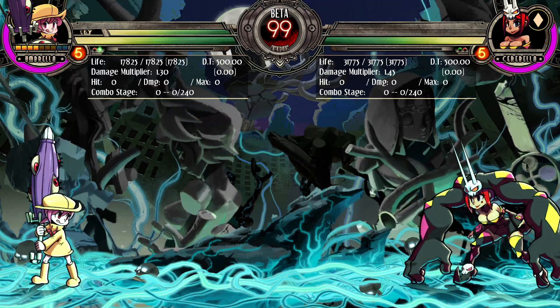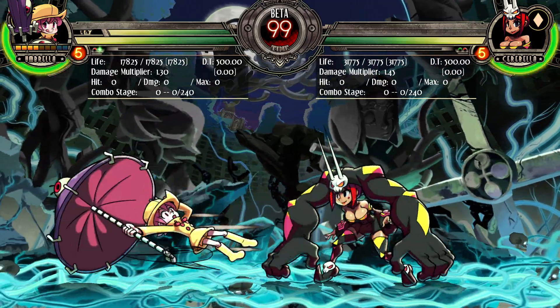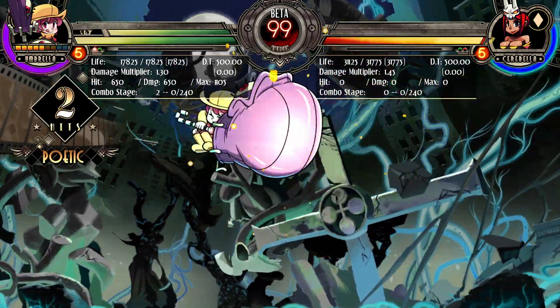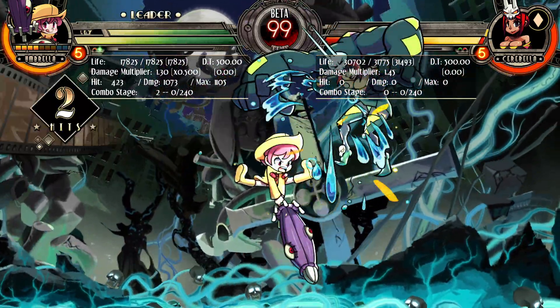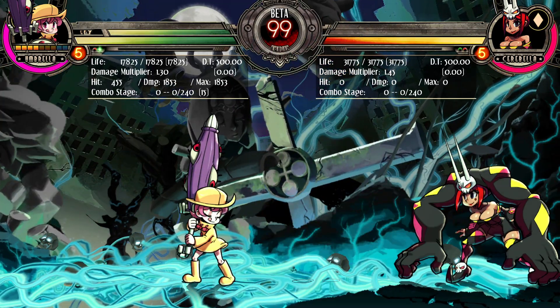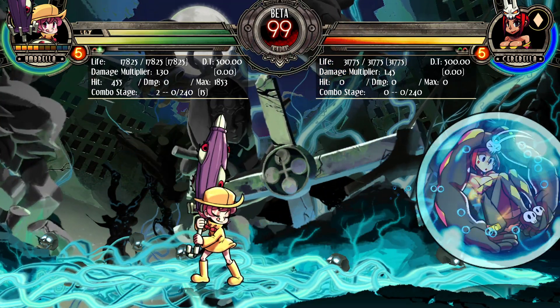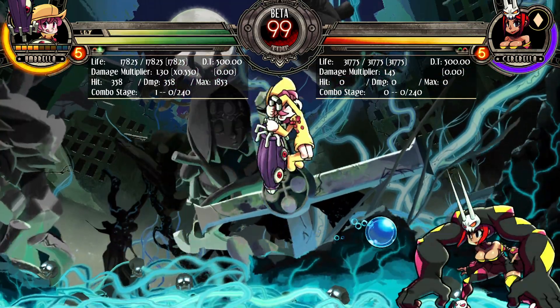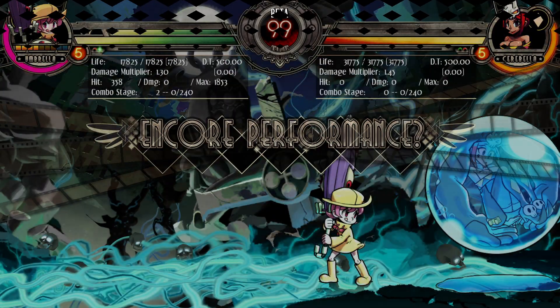First and foremost, the new special move: the Wishmaker. So if you've ever seen Umbrella's air throw, she puts you inside of this bubble that leaves you set up for a combo and makes a puddle. She can now do this bubble raw with Wishmaker. It's not unblockable, but obviously with assists or with setups and stuff.